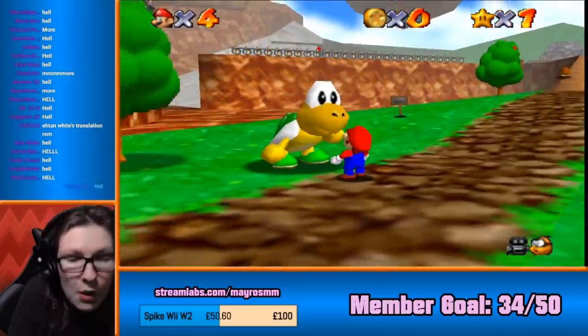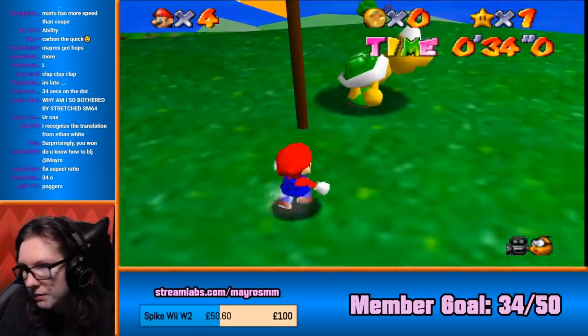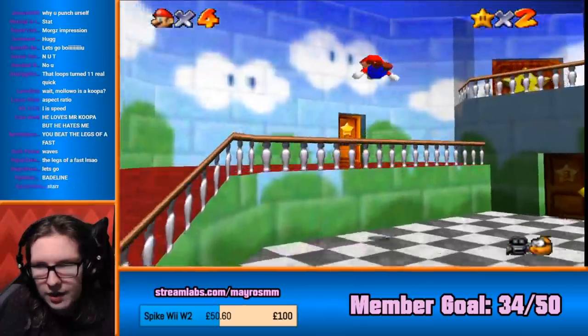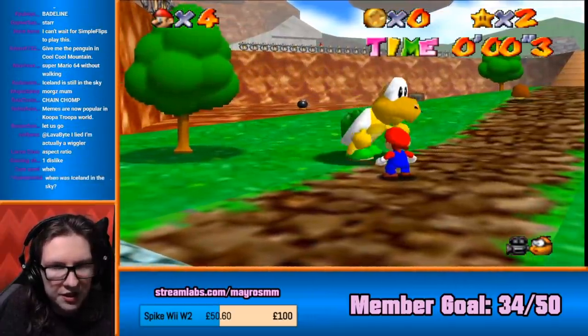That was interesting, wasn't it? Ready? More. Let's do it. I had a BLJ. No, it's a really underground, hidden trick that no one knows about. Do you really? Let's go, wave. No, you first victory, actually. We're gonna cheat, and we're also gonna lose. So I think that cheating, you cheat by using the cannon, right?